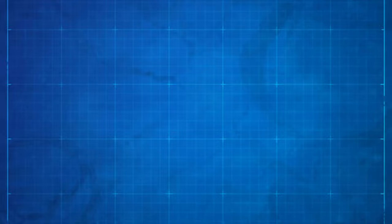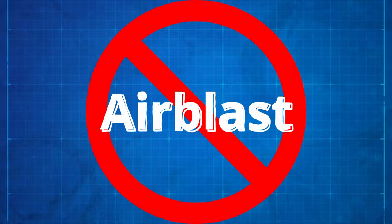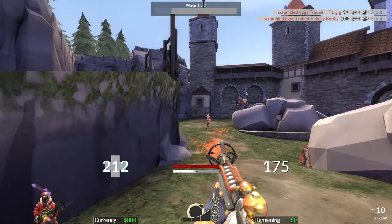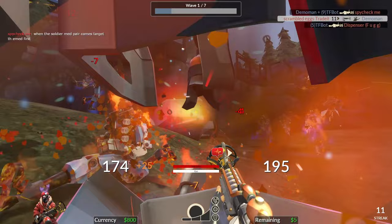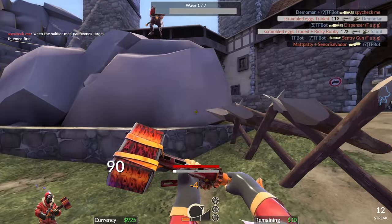Next is the Phlogistonator, more commonly known as the Flog. The most noticeable thing about this weapon is that it doesn't have air blast. The Flog has a gas tank carrying 200 ammo and has a unique mechanic that can turn your flames into crits. In terms of stats, to achieve the most damage at close range without its Mmmph ability is 173 DPS, and at range it's 86 DPS.